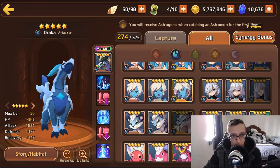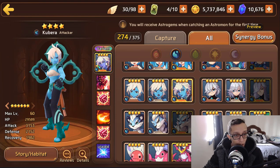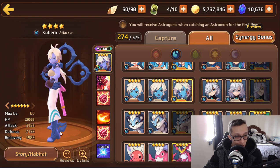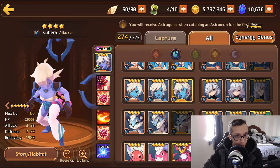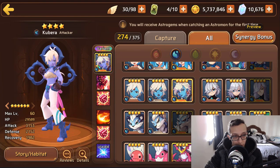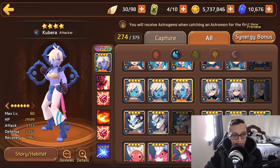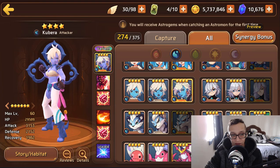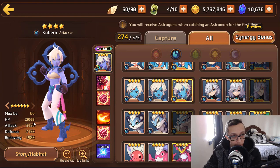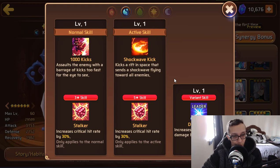Now let's check out the Water Yaksha, which I just completed literally yesterday. That variant is clean — I love those pants and boots. The water one is an attacker type coming in with 29k HP, which is basically 30k, 3.1k attack, and 2.1k defense. That defense is unfortunately very low.